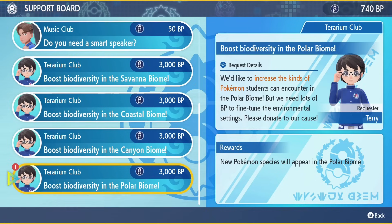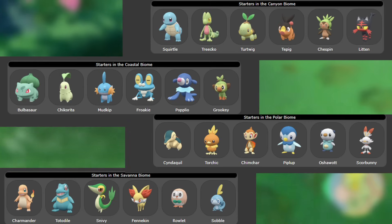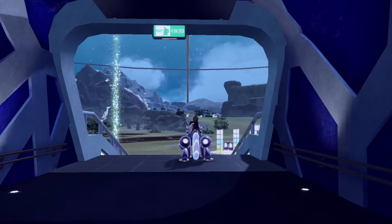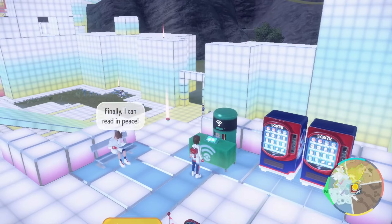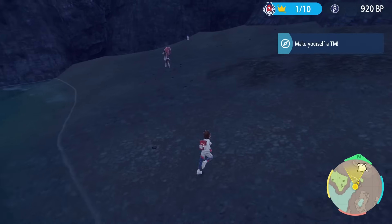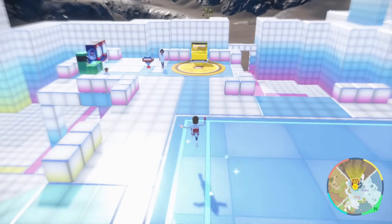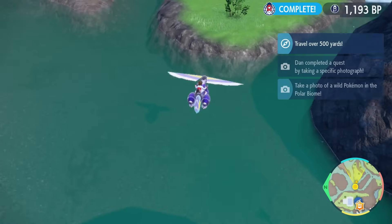The way this works is that you need to increase the biodiversity of each biome in the terrarium. Doing so makes the starters spawn. You unlock this feature by spending 3000 BP per biome. BP is obtained by completing little quests — these can be extremely tedious, like going to the TM machine to make a TM, or sneaking up on a Pokemon. But after completing 10 of them, you get a rarer task. There's a secret method to get a lot of BP really fast: Union Circle. In a Union Circle, every person gets their own set of quests, and when one is completed, everyone gets the BP.